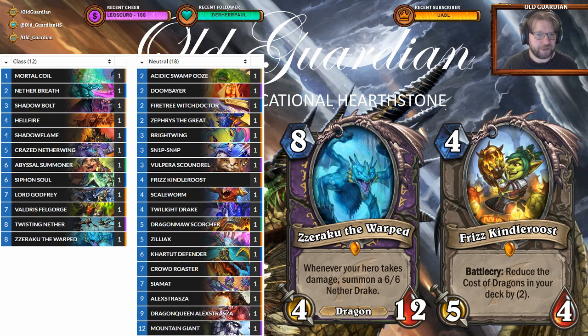Another issue is what is going to be your win condition. And there are lots of expensive cards that you would really like to include in the deck — Lord Godfrey, Valdris's Fell Gorge, Twisting Nether, Cerak of the Warped, Mountain Giants, Dragon Queen Alexstrasza, Regular Alexstrasza, Sea Amat, Crowd Roaster. This is already quite full of expensive cards, and I'm slightly worried about that one too.